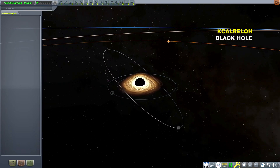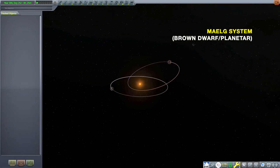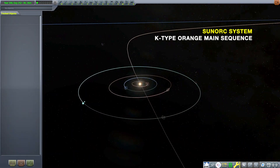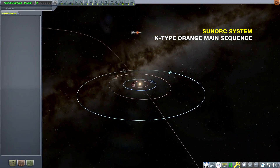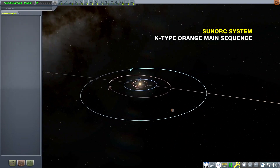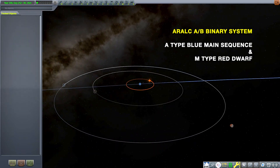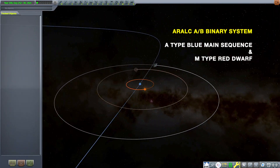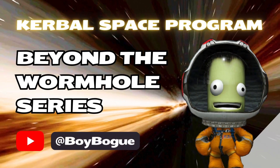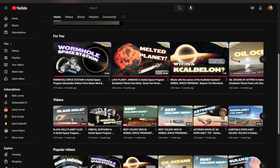If we zoom in we can see the local black hole system and the planets that orbit it. Further out we have a brown dwarf system called the Maelk system. Next up is the Sunorc system, a K-type orange dwarf main sequence star — just smaller and cooler than Kerbol. The wormhole that connects to the Kerbal system orbits a planet in this star system, making it the first stop in the Kakaovalo system. Further from the black hole is the Aralk binary star system with a blue hot main sequence star and a red dwarf. I've started my channel with a Kakaovalo playthrough series called Beyond the Wormhole, which is still ongoing.